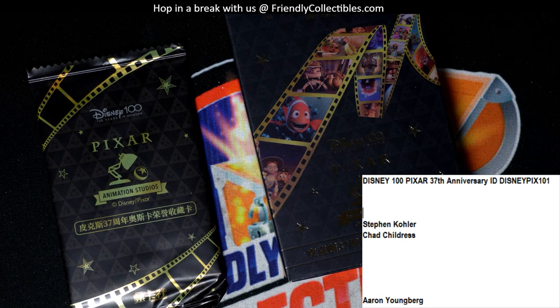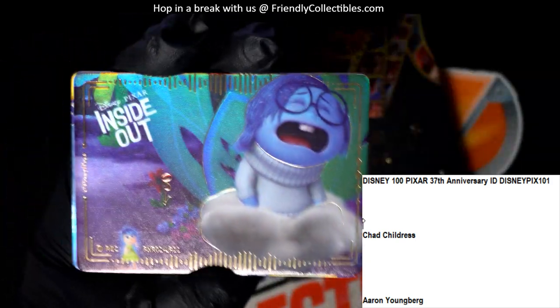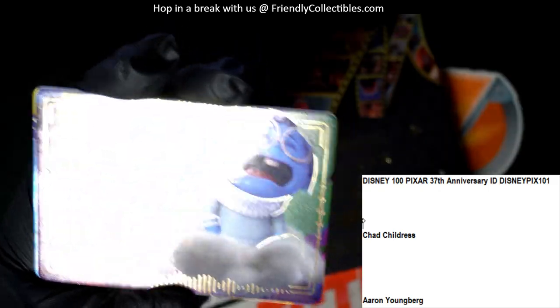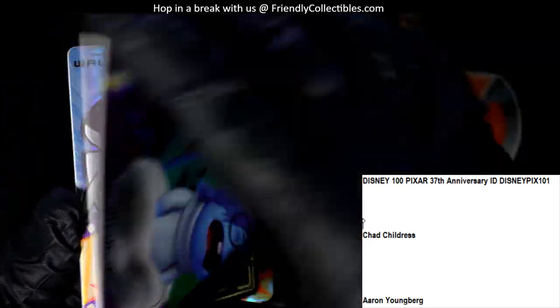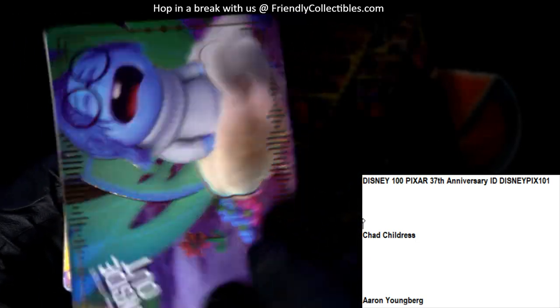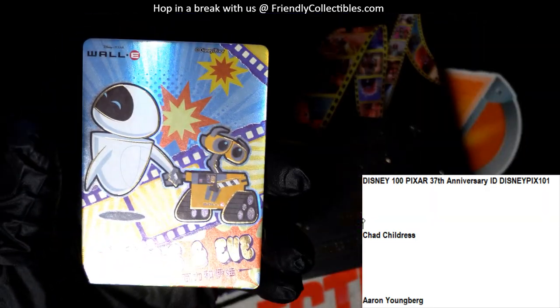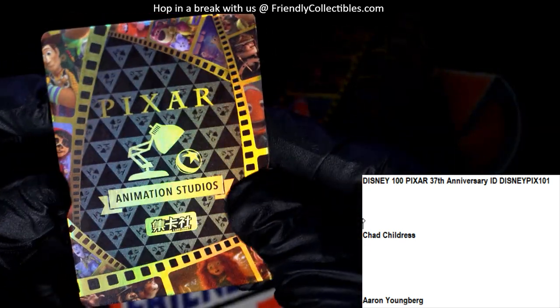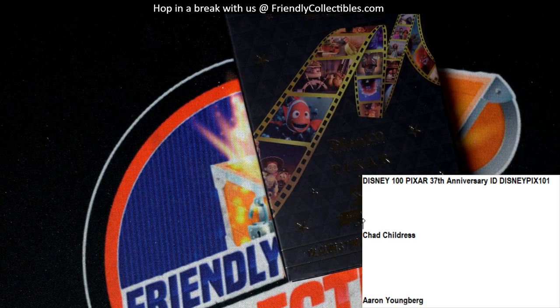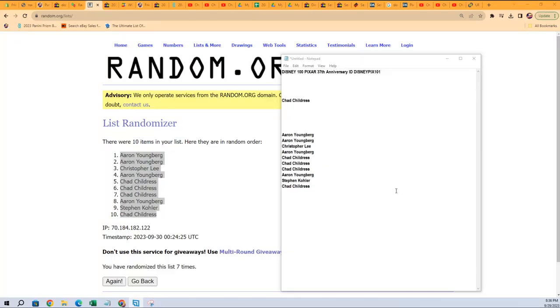Last pack coming up for Chad C, then we're going to random off the slab card. Let's see what you get - you got Inside Out, looks like a little refractor there. It's definitely different than the other ones, something different about that one. Chad, wish it was numbered, coming out to you. And then you got Wally and Eve going out to Chad. Now what we've got to do is random off this little box, so let's go over here to random and copy our list.